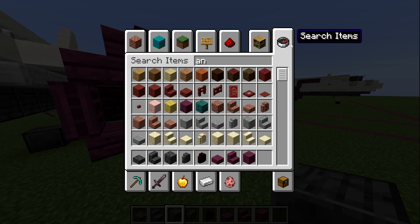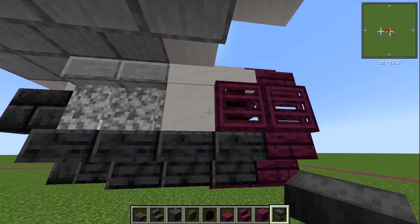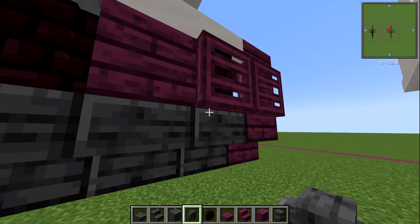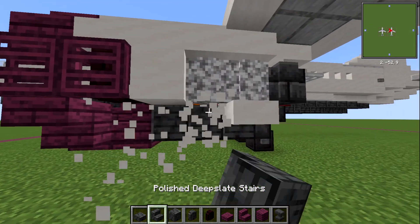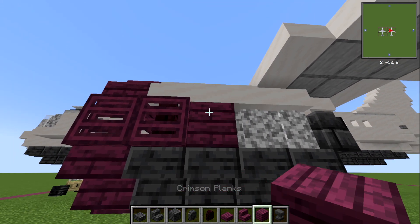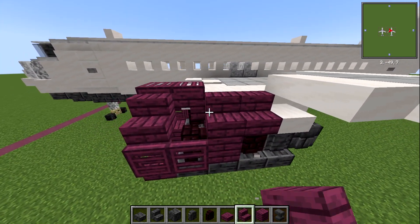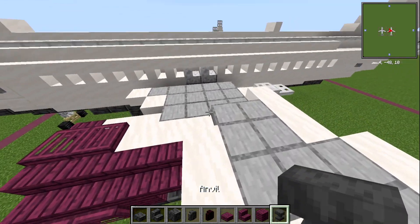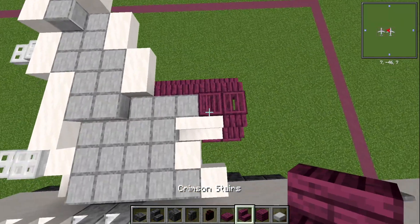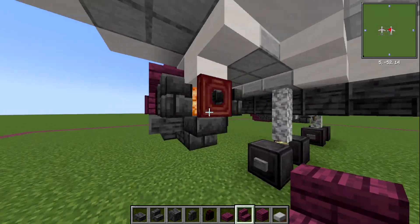Get an anvil to replace that so we don't forget — I've definitely forgotten in the past. Behind this we're going to have a block of crimson planks, a nether brick wall, and then a polished deep slate wall. On the other side: three upside down polished deep slate stairs, a polished deep slate slab, then crimson plank, nether brick wall, and polished deep slate wall. On top: three crimson stairs and a crimson slab. Then on top, three smooth slabs, and crimson plank stairs on the sides.